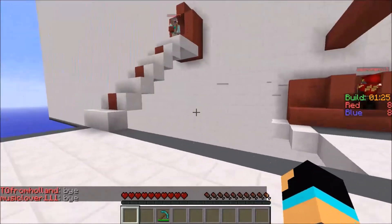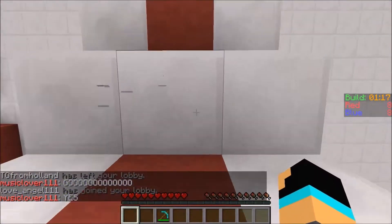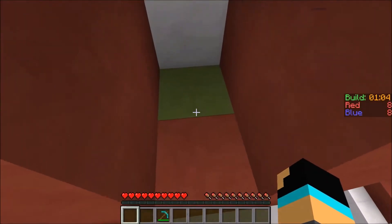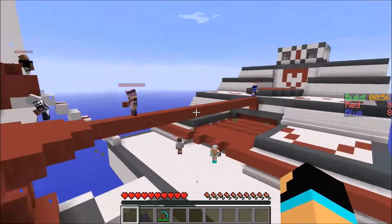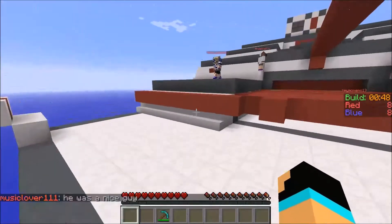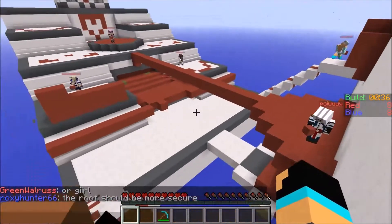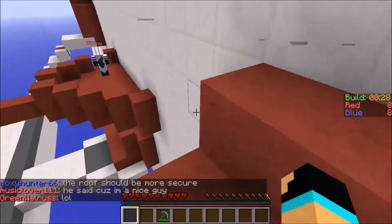I don't know why these guys won't just block off that wall so nobody can get up here. This is actually a good wall, I like that. That there really needs to be blocked up. Well, I've got 1 minute left of build time. Wow, this guy knows how to make awesome platforms — that's a good platform there. This guy here is building an extended staircase. I've got 30 seconds left until fighting time starts.